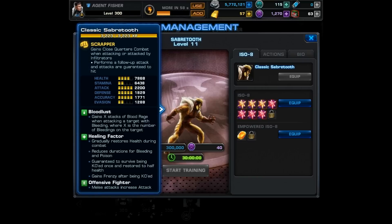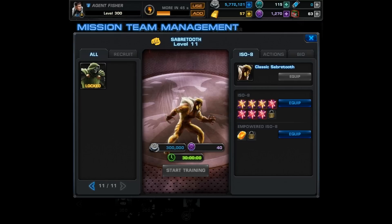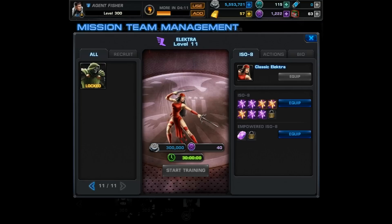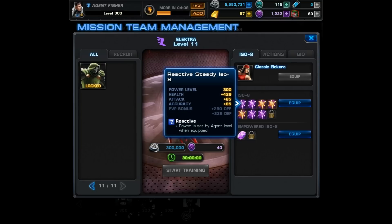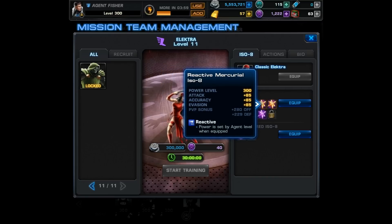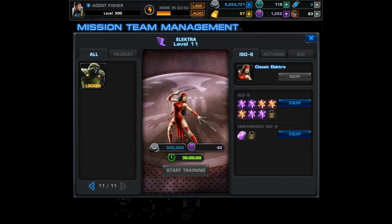I wanted to try him out with pretty high attack in PvP, which is also why we didn't focus on health at all. For his aggressive empowered ISO-8, it provides Offensive Fighter, so melee attacks increase attack — and that's for scrappers only. Victor's teammate is going to be Elektra. You could team him up with just about anyone who causes bleed, but I really like him with someone who can put bleed on everyone with an AoE attack. For her ISO weight I chose Steady ISO x2 — health, attack, and accuracy — then 3x Mercurial — attack, accuracy, and evasion — and lastly Powerful x2.